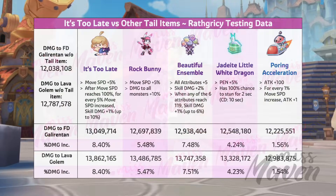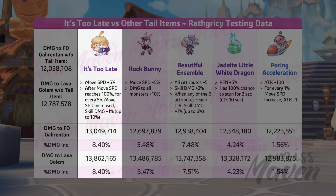Based on these tests, It's Too Late provided the highest damage boost for Raph Creasy, with an 8.40% damage increase against both Fantastic Dragon Galarantan and Lava Golem, compared to without any tail item.